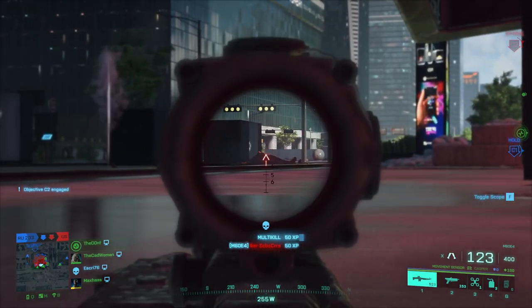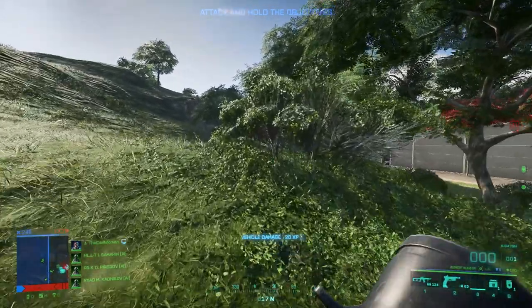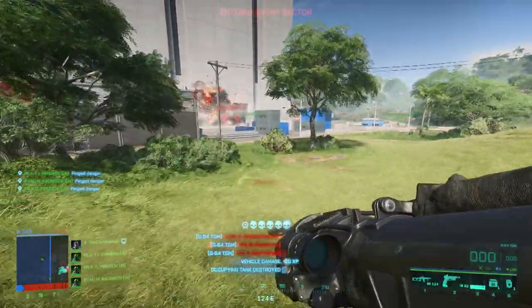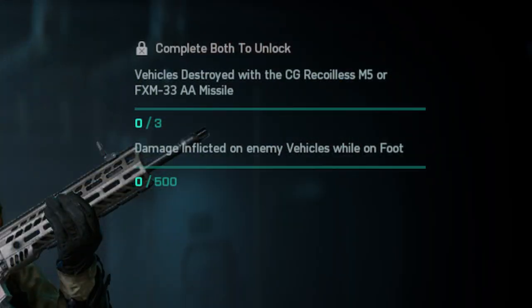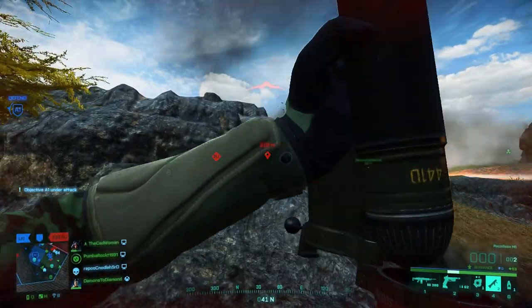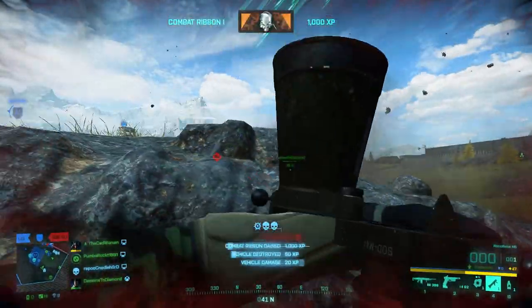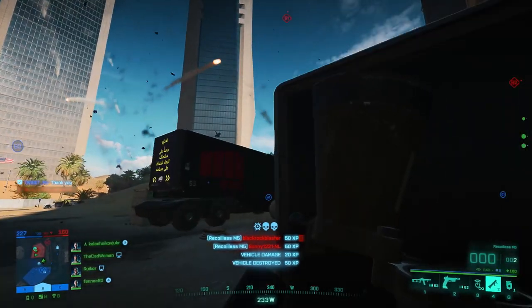Now let's look at the unlock requirements, starting with specialist Liz. She was added as another entry to the engineer class and has a player-controlled missile and the ability to see damaged vehicles through walls. She's not one of the best specialists right now as her missile feels a bit weak, but she's pretty good for vehicle hunting in combination with C5. To unlock her you need to destroy three vehicles with the Recoilless M5 or the FXM missile launcher and inflict 500 damage on enemy vehicles while on foot. I recommend completing both assignments with the Recoilless M5, as it's very reliable against ground and air vehicles and a gadget you'll use a lot in Battlefield 2042.